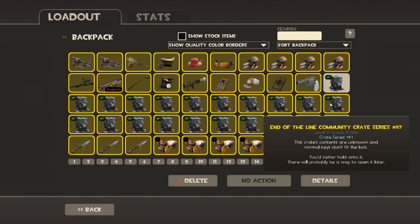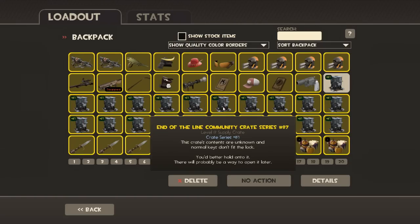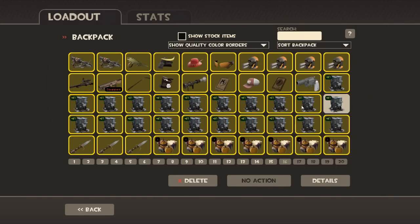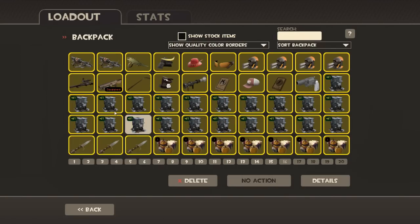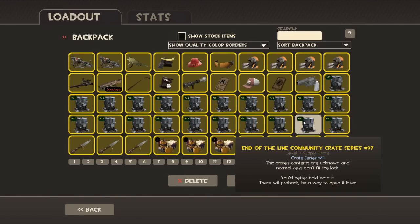These are called community crates, which means they most likely have hats in them. Which is interesting because I'm pretty sure for the end-of-the-line update there were supposed to be adding weapons as well. So unless they've scrapped that idea, they may be adding all of the items to the NG versus Spy update, or there may be another crate coming out for the end-of-the-line update — or maybe just some other way to get items, because supposedly there are meant to be new items for the end-of-the-line update.